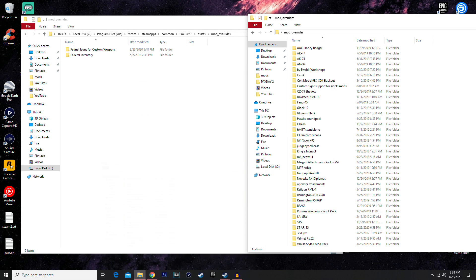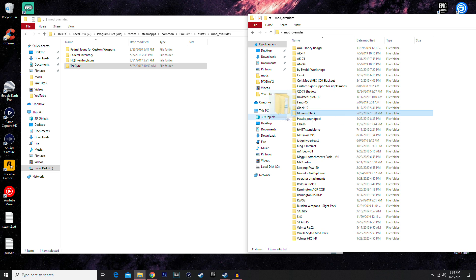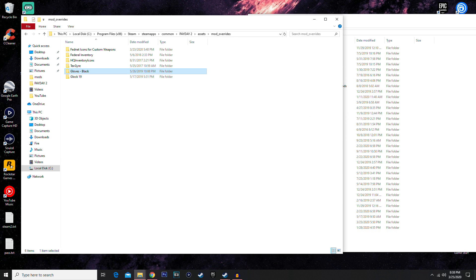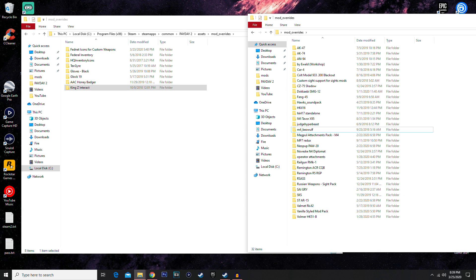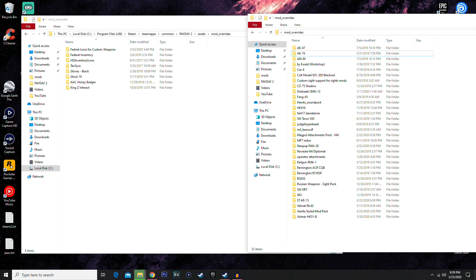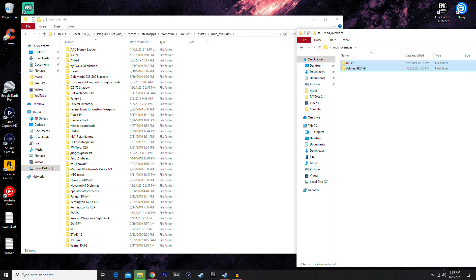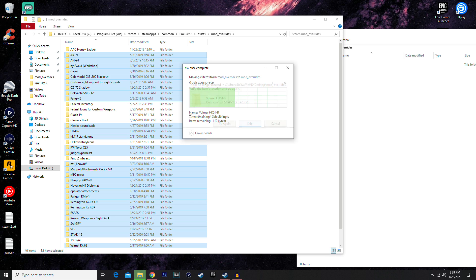Just look at the instructions on each mod page — it'll tell you which folder to put things in. I'll grab HQ Inventory Icons, my text mod for the font, black gloves, my Glock, the Honey Badger, and the rest of my weapon mods. Some I already have so I'll skip duplicates. These all go into the mod overrides folder. Just be patient if you have a lot of mods — it can take a moment to copy everything over.